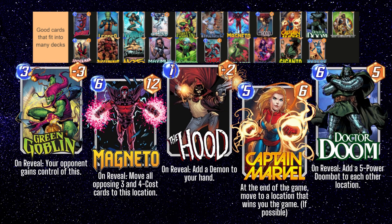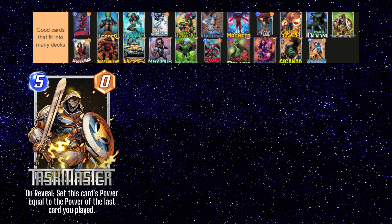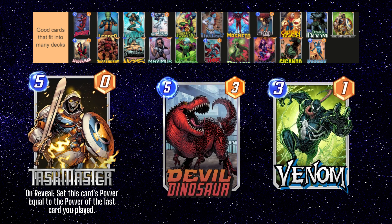Green Goblin, Magneto, The Hood, Captain Marvel, and Dr. Doom are all just good cards in general as well. Hood has some synergies with destroy effects that can remove the first part of the card from the board while still being able to play out the demon later on. Some people also run Dr. Doom in Patriot lists. Taskmaster is great if you have large cards you can get on the board before turn 6 and then copy the stats with Taskmaster. Cards like Devil Dinosaur and Venom can be prime Taskmaster targets, or 6 drops you can play early with Wave, Psylocke, or Electro.